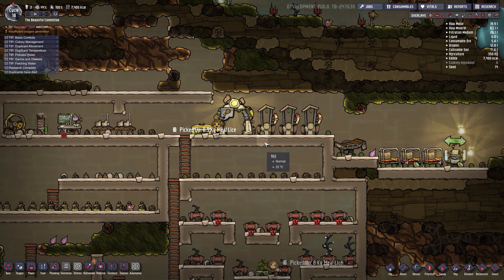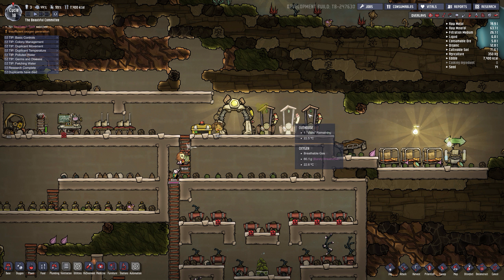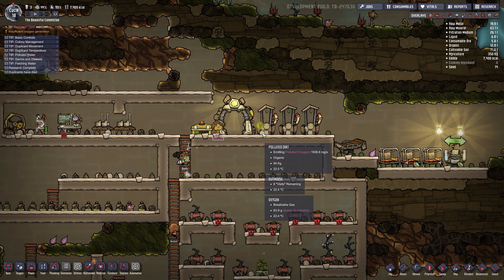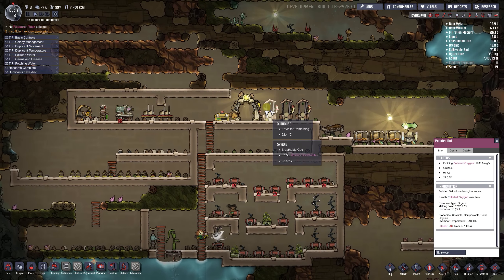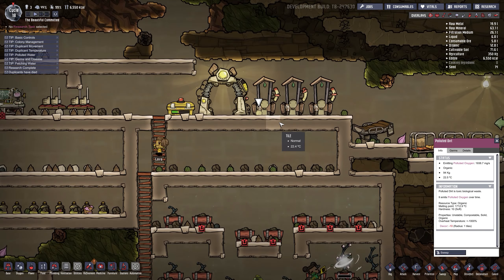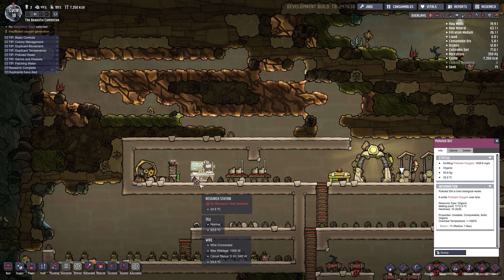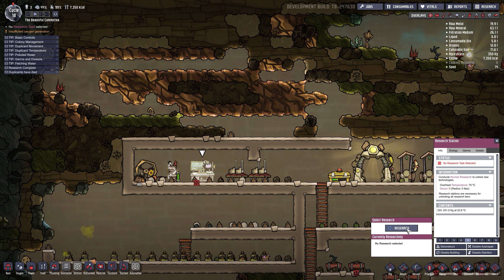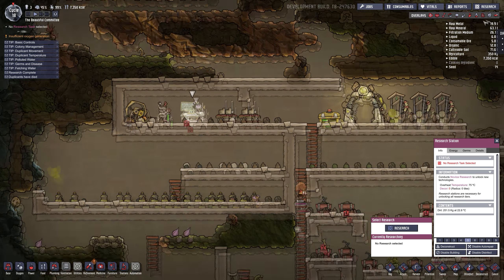Today we're going to be going through compost. Basically, compost is useful because if you've been following along, you've got these washrooms — these primitive outhouses — and one of the byproducts is polluted dirt. It's throwing up gas and messing up the oxygen in our base. So we need to figure out what to do with it. If you've watched the previous videos, you know that under the basic farming research is compost, which breaks polluted dirt into fertilizer.